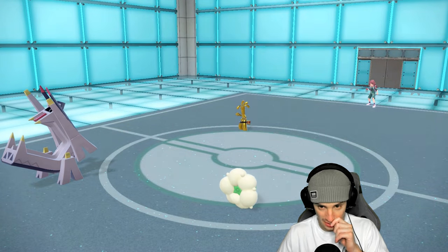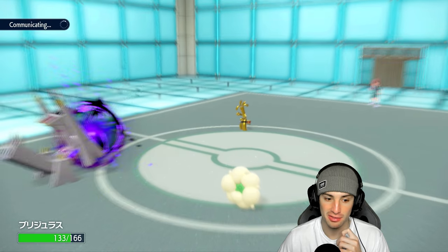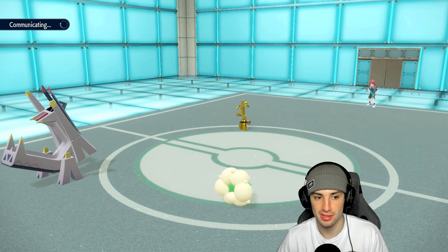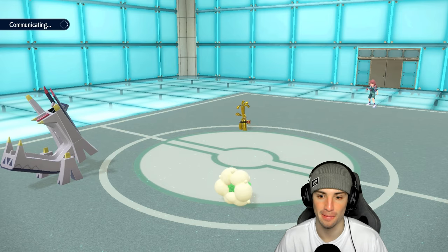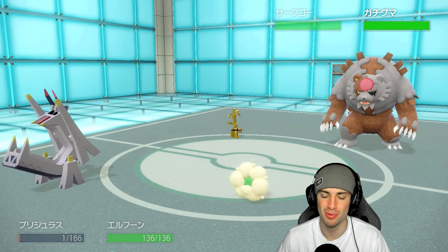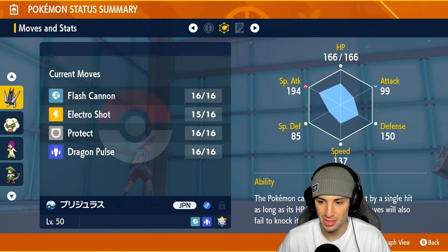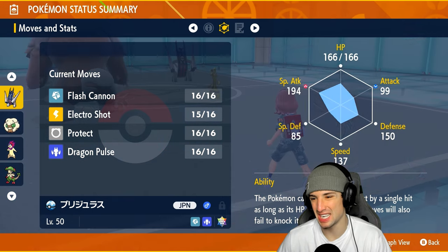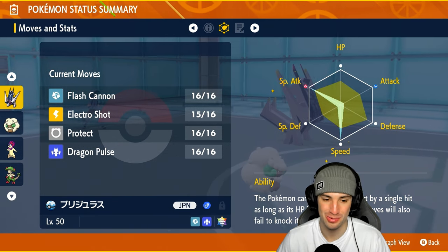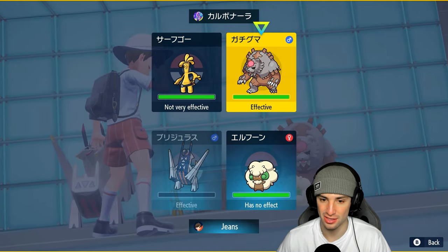Bye bye Dragonite, thanks for playing. Shadow Ball launches - last match it did a ridiculous amount of damage, but this time it's not as bad. This Archaludon is a lightweight - totally different build. Let me see the EVs. I'm so used to my Archaludon being bulked up in special defense with an Assault Vest. Special defense 85, regular defense 150, special attack 194 - going crazy! Sitting at plus one, could go Flash Cannon or Dragon Pulse. Just going to launch a Moon Blast into this slot and try to get a special attack drop.